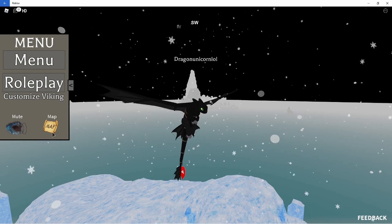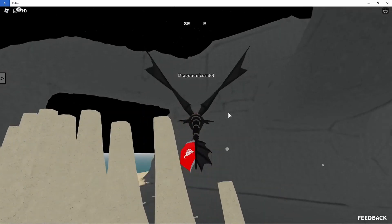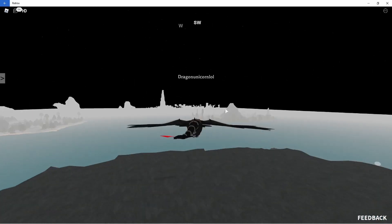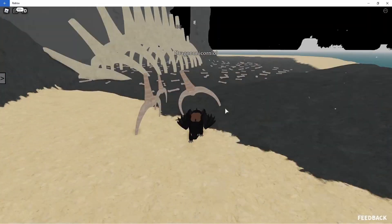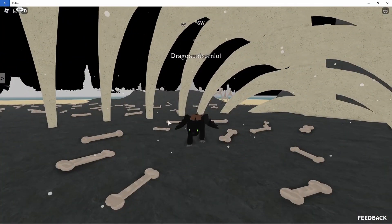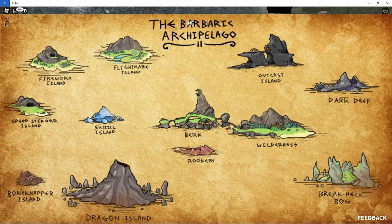Now the Bone Snapper — or Bone Keeper — island. You have a big bone and a lot of bones everywhere. This dragon collects bones for armor. In the game pass there's another Bone Keeper or Snapper version that looks almost exactly the same — maybe just a tiny bit darker. I don't like that they should really make the difference more noticeable. There's also Speed Stinger island, Fireworm island, and Light Fury island — basically islands where each dragon type spawns.